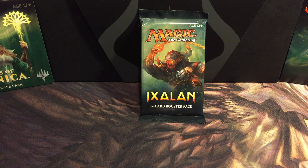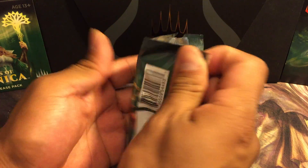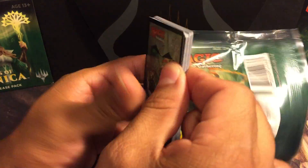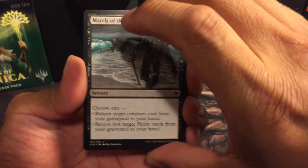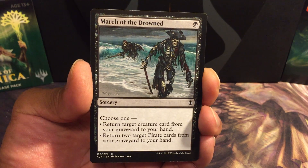Hey, what's up everybody, and welcome back to another episode of daily MTG pack openings here on Core MTG. I got a pack of Ixalan here — let's go straight to it. A lot of cards have been dropping in value because Ixalan is going to be seeing its last days of Standard coming this fall, so a lot of cards are going to be rotating out.